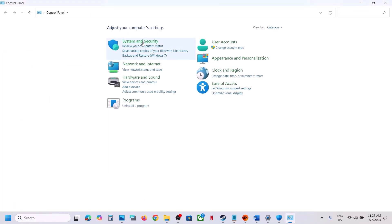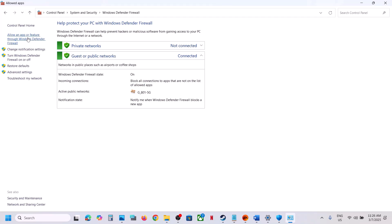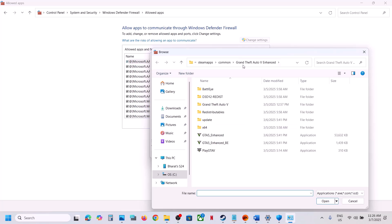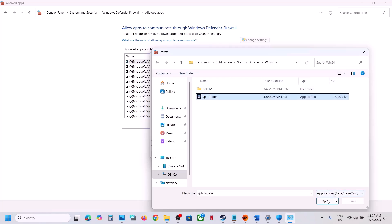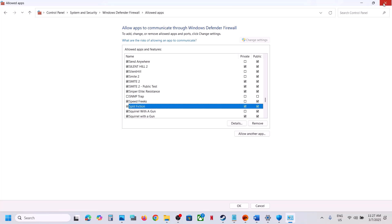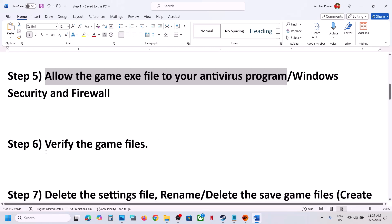Now type 'Control Panel' in the Windows search box, open Control Panel, go to System and Security, Windows Defender Firewall, click Allow an App or Feature Through Windows Defender Firewall, click Change Settings, Allow Another App, click Browse, open the game folder, select the game exe file, click Open, then click Add. Once the game is added to the firewall, launch the game and check.